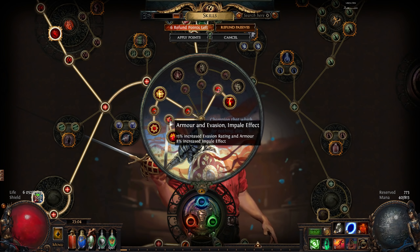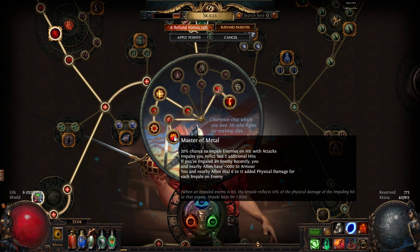So why, out of all the available ascendancies, would I go for champion? Well, mainly for Master of Metal. Now the majority of this doesn't actually do anything — the one thing that matters is the last line: you and nearby allies deal 6 to 12 added physical damage for each impale on an enemy. This applies to your minions as well, so the idea is to get a bunch of minions and give them as much impale chance as possible so they can do an incredible amount of extra physical damage as they start impaling the boss.